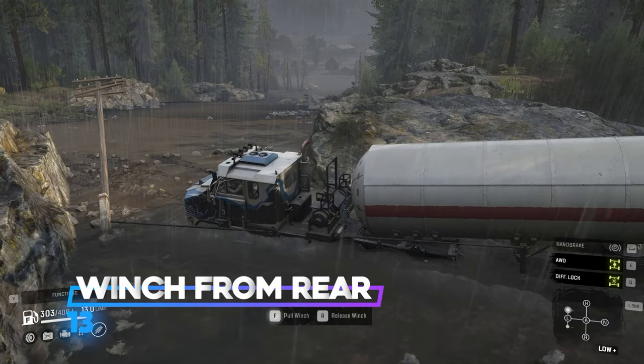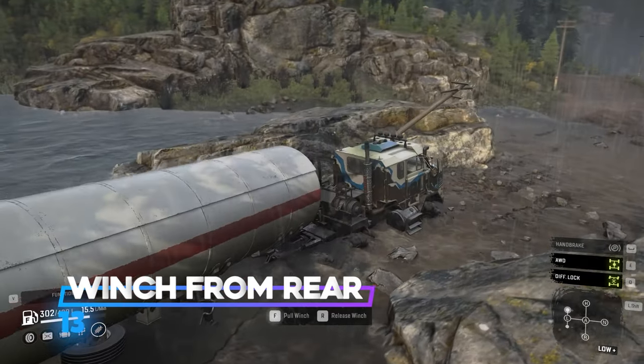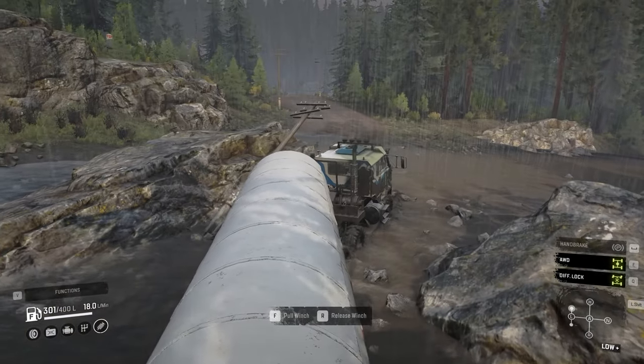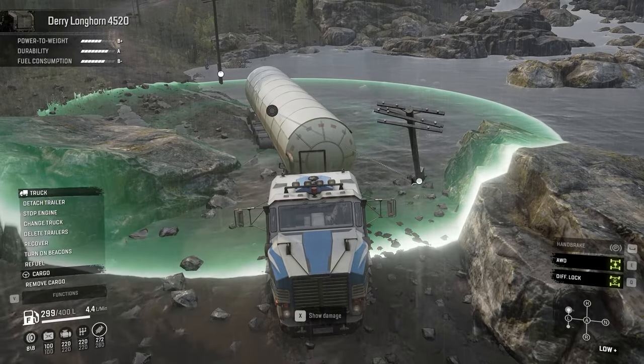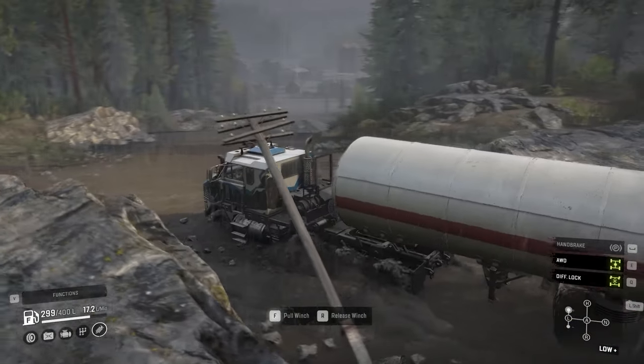Number 13: if there are no winch points in front of your truck, winch the rear of your truck or your trailer to a winch point beside your truck. It's going to help you a lot in areas that don't have many winch points, so you use the maximum potential of one winch point to get out of a muddy area.